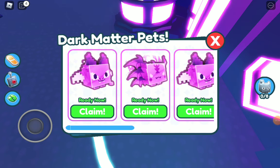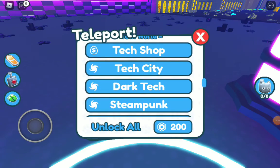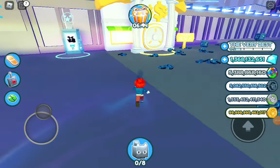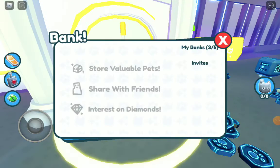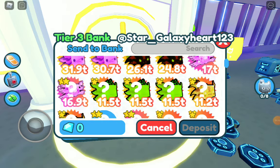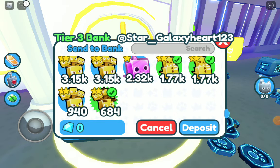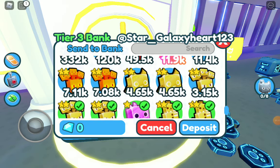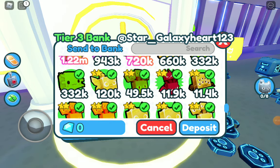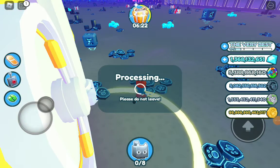I'm so excited to claim them, but first I have to remove pets from my inventory because it's full. Let's put some pets in the bank — put all these pets in. Okay, now we have way more space, that'll be good.